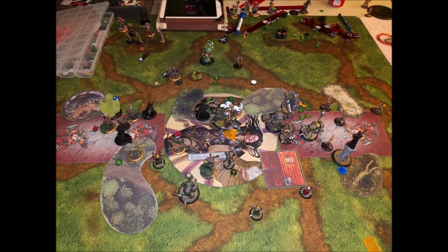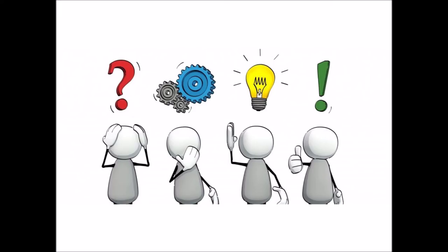On the last turn — I forgot to take a picture — the wrecking ball and Ravagers get a clear shot at Magnus, come over, and kill him. Game over, I lose. It would be easy to say Iona is overpowered and broken and ask Privateer Press to address it, but honestly I made a lot of mistakes in this game.